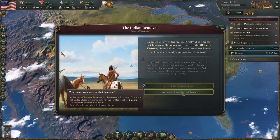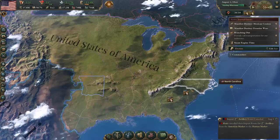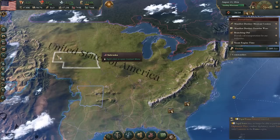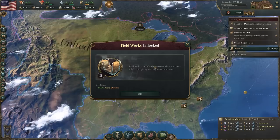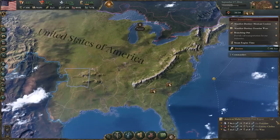This event seems like it might not be working right — it feels like it's firing over and over again and whatever it's supposed to be doing to end it is not working. I don't recall it happening that many times before. But yeah, we got the field works — that's a nice 10% army defense modifier.